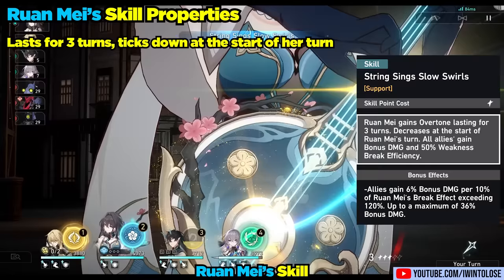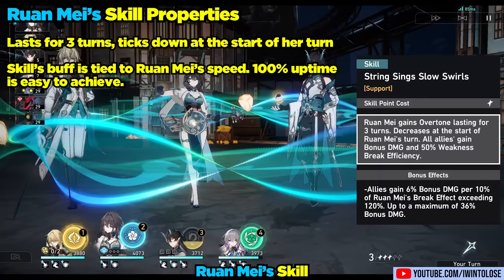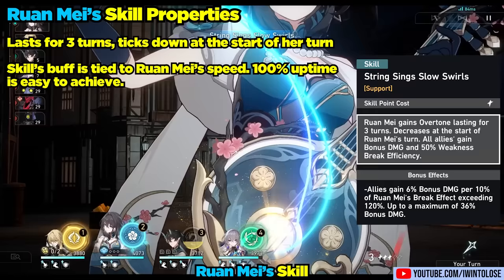Her skill lasts for 3 turns and ticks down at the beginning of her turn. The turns of the buff remaining are indicated by the icons near her portrait. What's exceptional about her skill is that it's actually tied to Ron May, and will provide its buff no matter how often your DPS characters move, as long as the buff is still active on Ron May. This means it is extremely easy to have 100% uptime on her skill.